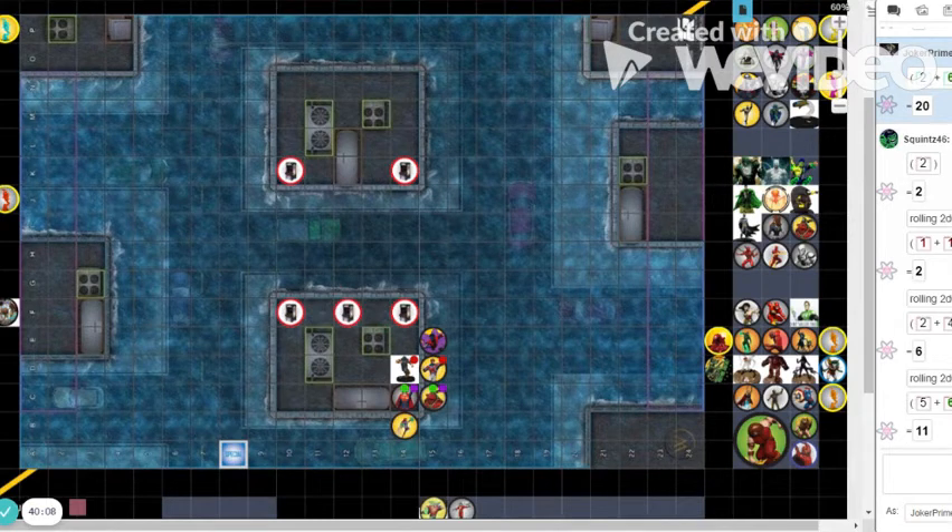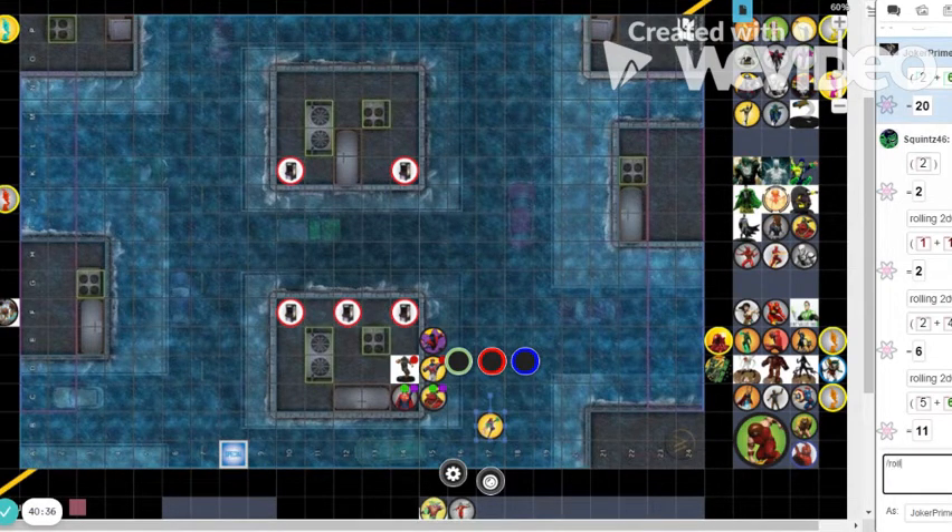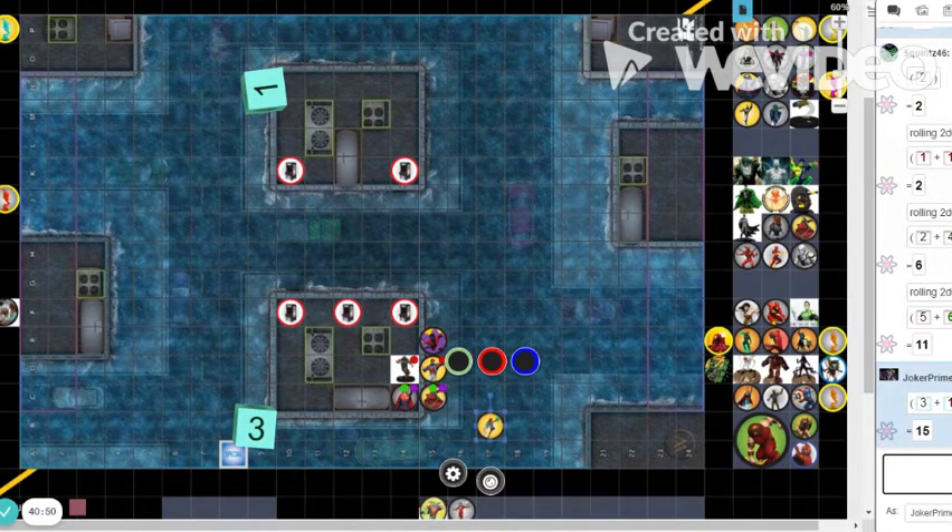Juggernaut at 17 impervious and Captain Britain back up to 18 invulnerable. I think I'm going to need to try to kill him. She's going to move 1, 2, 3 and shoot at Captain Britain in contact. I have an 18 so I need to roll at least — that does not get it done. I should have moved to where you could perplex me. Does she have precision? No, she just has the energy explosion thing.